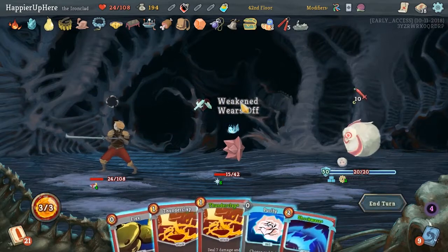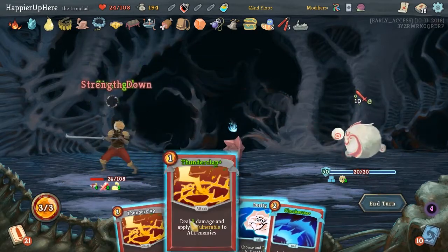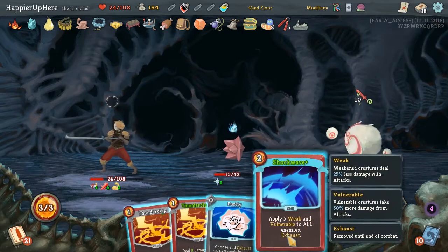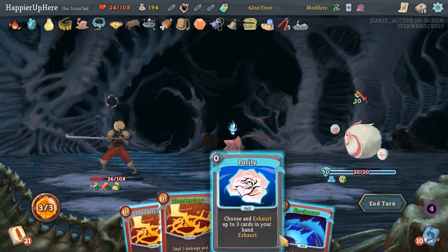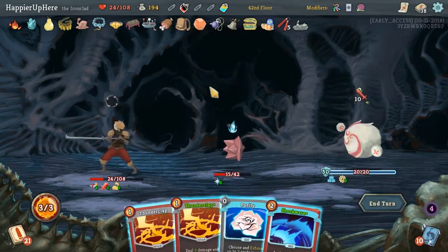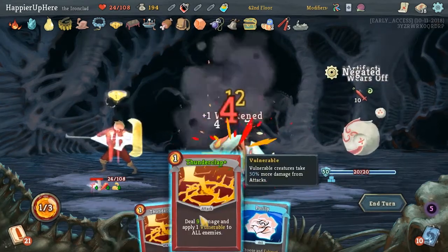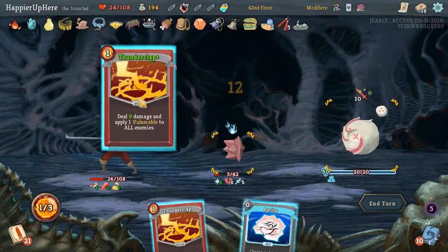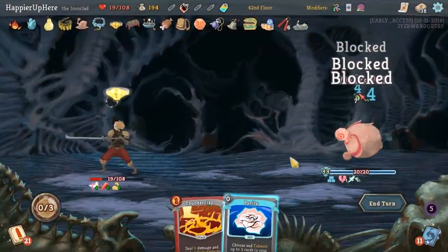10 incoming. Let's Flex - Thunderclap will take damage but at least this will get rid of the Artifact Armor. He's almost dead actually. Thunderclap will kill - we'll still take 5 damage. Oh well. 20 incoming - Blind, Defend, Iron Wave. 14 incoming - we're not doing great but we're still fine.